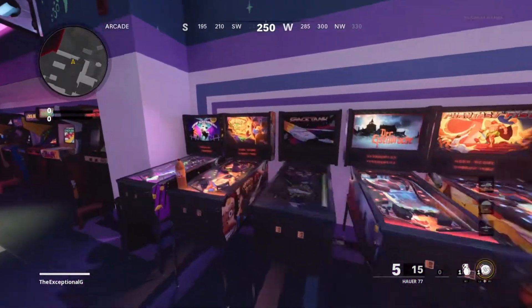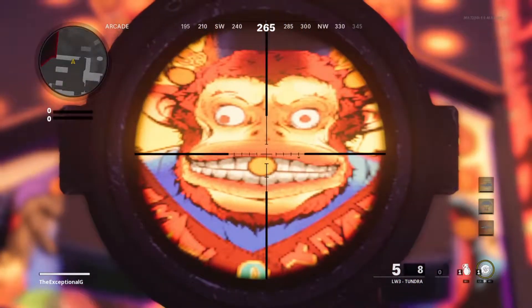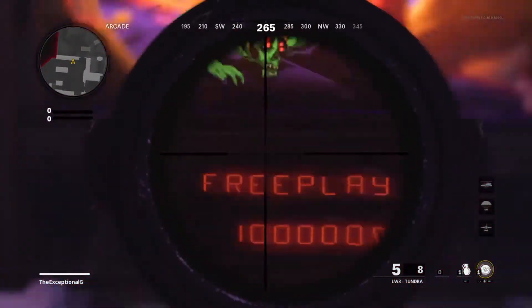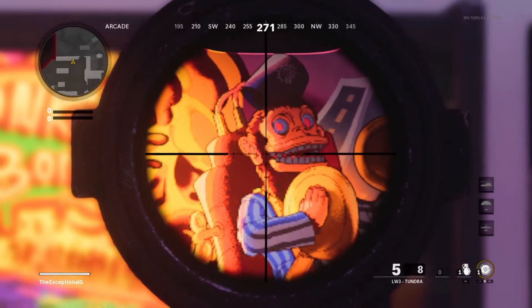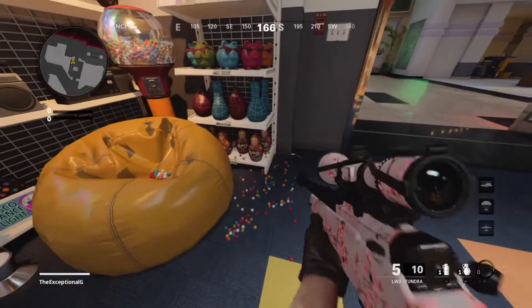Moving on, we have another pinball machine and this is a monkey bomb machine. There's nothing really to say about it — it's just a fun little easter egg I'm sure. I definitely do think this is Treyarch showing off how good their retro art can be, like Dead Ops Arcade.